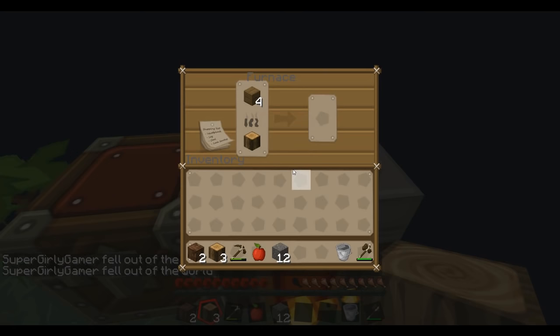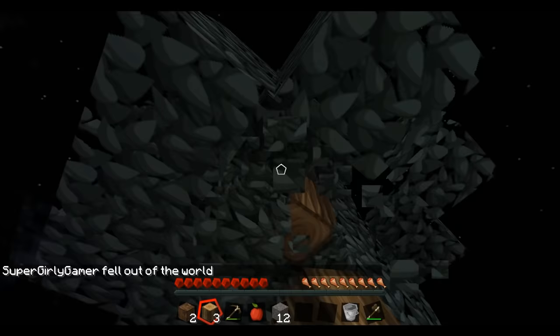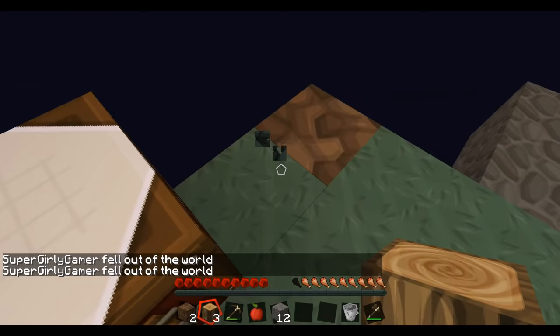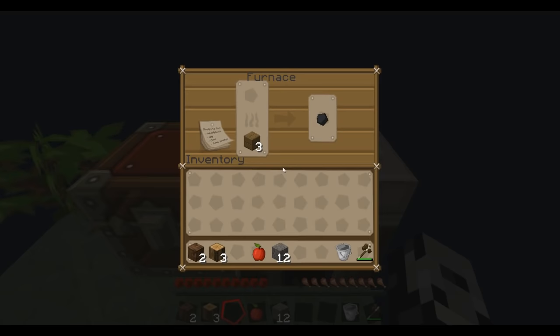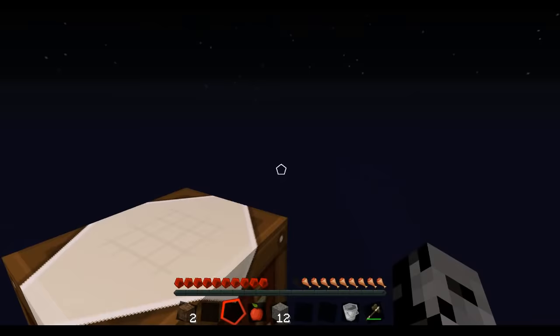I'm going to make us some charcoal if I can figure out how to do it. Wood on top — I think I might have it backwards. One on the bottom, oak wood on top — I don't know, I think that'll make us some charcoal so we can see. You are just committing suicide over and over again. I'll be back soon. I think they should fix whatever is wrong with the spawn point. I don't trust you with the stone pickaxe anymore — I'll just give you this wood one. I made us a piece of charcoal, so that is working.